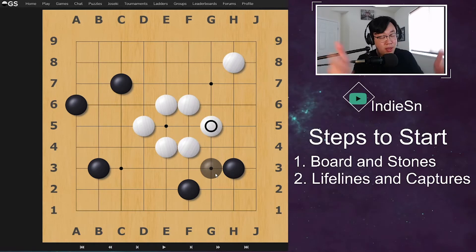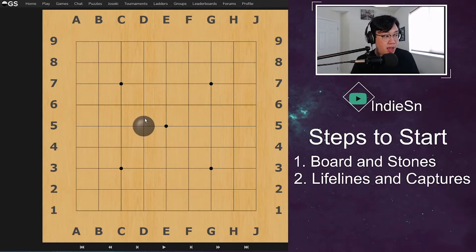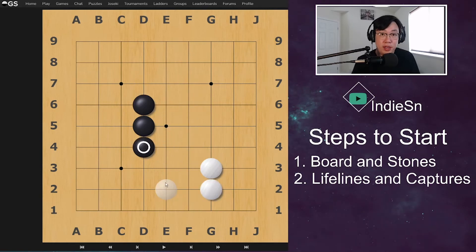So that's step number two. Step one: understand the different boards and how to play stones. Step two: understand what lifelines are and how to capture them. The more stones you have in a row, the more lifelines you will have in the long run, and it will be a lot harder for your opponent to capture.